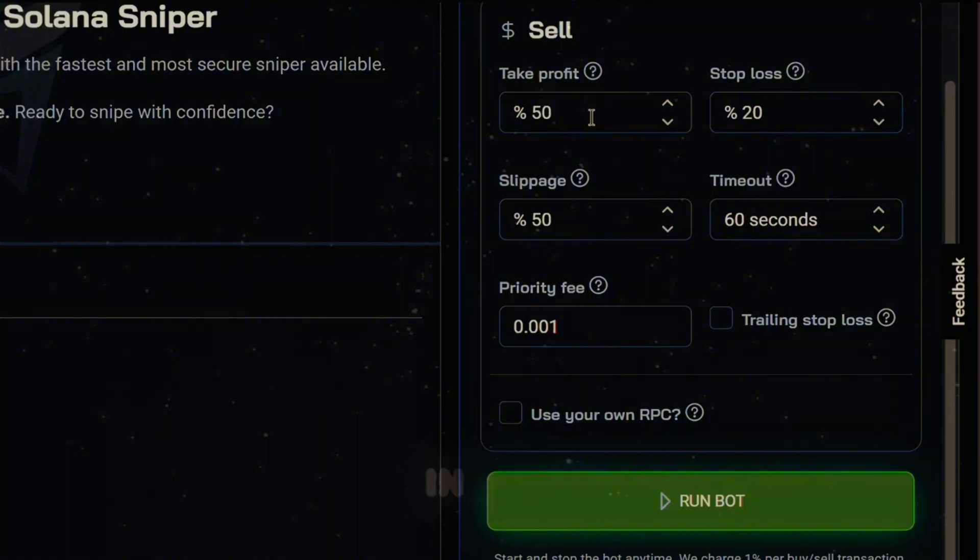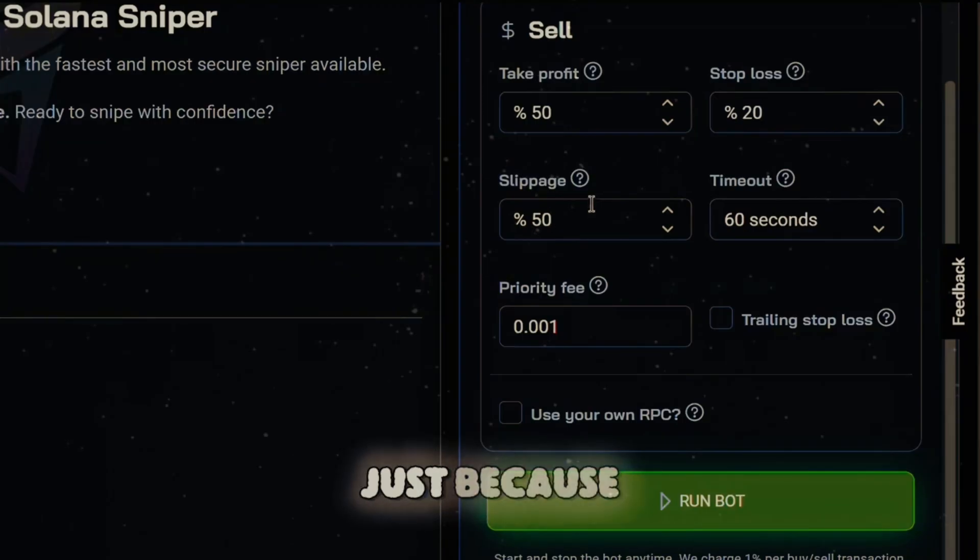For selling, take profit I'm going to leave at 50%. For stop loss — protecting your Solana — I'm going to leave mine at 20%. For the slippage on sell, I'm also going to leave it at 50%, because I want to guarantee that I can get out of the trade. As far as the timeout goes, I'm going to leave mine at 60 seconds — this is basically if the take profit or stop loss doesn't match, it will sell after 60 seconds. Priority fee I'm leaving at 0.001.